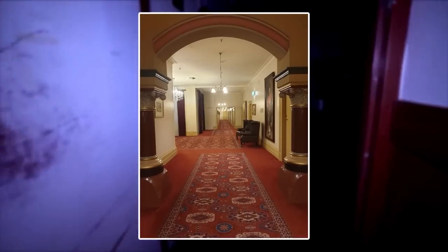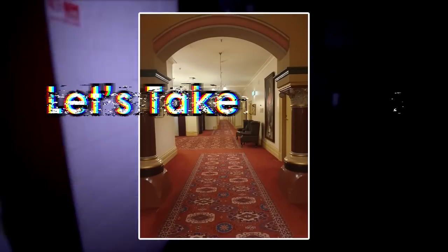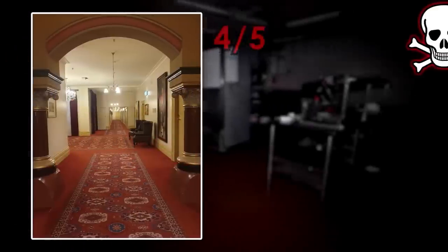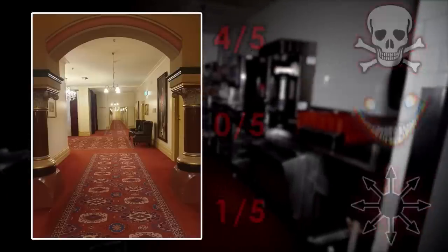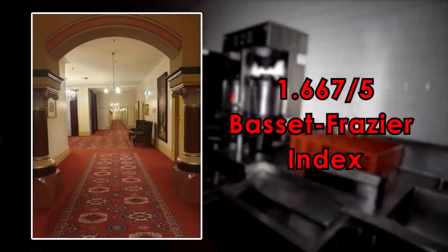Level 6, the Oriental Hotel. Let's take a look, shall we? Level 6 scores a 4 on difficulty, 0 on entity count, and 1 on chaos, averaging to 1.667 on the Bassett-Fraser Index.